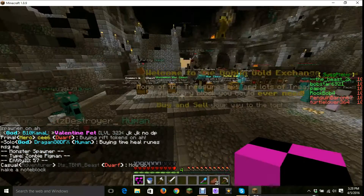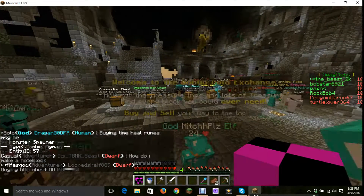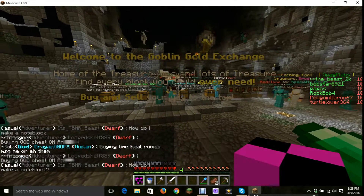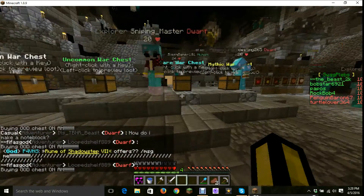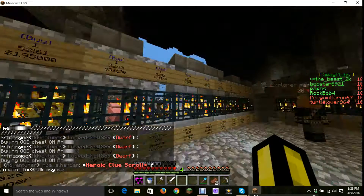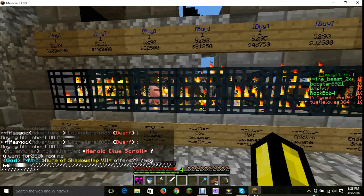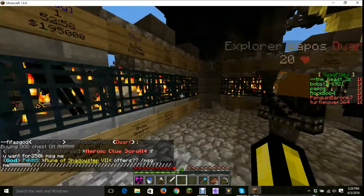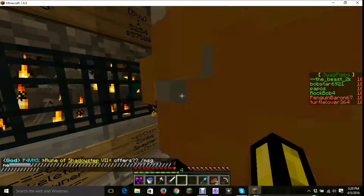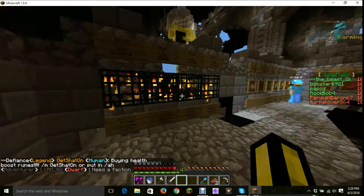25k. Wait, zombie spawner was 50k? 25, 25. Oh my God. Well, that's in the shop. No one buys spawners from the shop unless you're an actual swag club. The zombie spawner in the shop is way expensive - it's 575k.